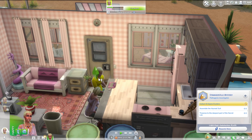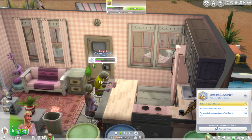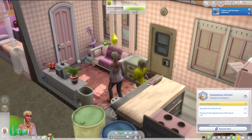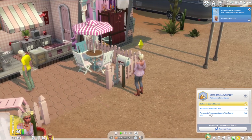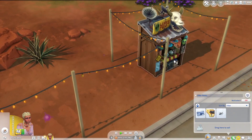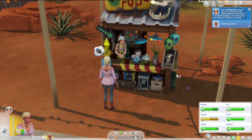He likes egotistical sims — sure, why not. Oh, here goes the mail woman. We got our mail. Ask to be boyfriend — why not? He didn't want to be my boyfriend. That's fair. We got the filter. Let's go talk to Irvin again. We can buy the hazmat suit. Why can I not buy the damn hazmat suit? Now I can buy it — sweet. We got the hazmat suit.